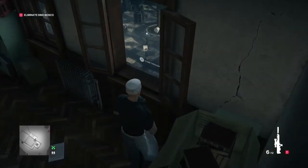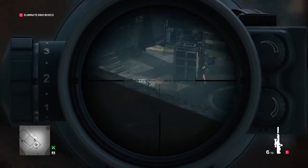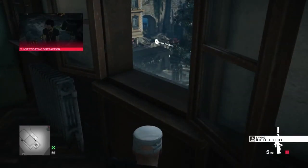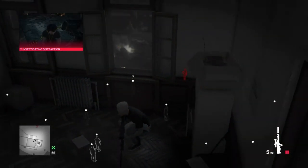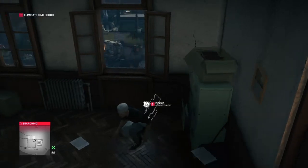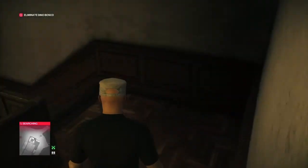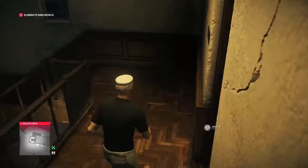We're going to approach the window, select our sniping rifle, and shoot the lighting rig, which will shut off all the lights and interrupt the shoot. That will cause Dino Bosco to come into the building and eventually do his meet and greet with the public while they're fixing the lights, giving us the opportunity to make our way back down from the tower.